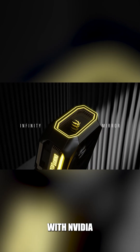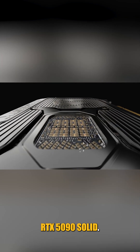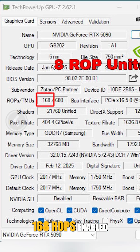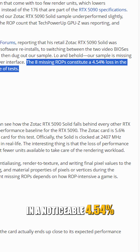Tech Power-Up has revealed a critical issue with NVIDIA GeForce RTX 5090 graphics cards, particularly the Zotac RTX 5090 Solid. These cards are shipping with only 168 ROPs enabled instead of the expected 176, resulting in a noticeable 4.54% drop in performance.